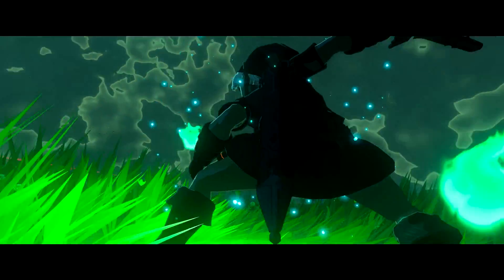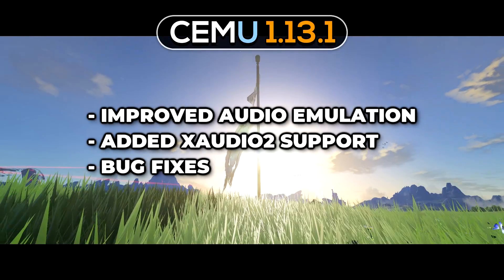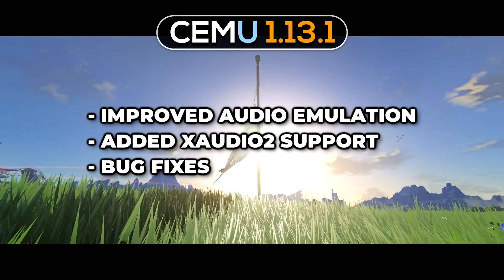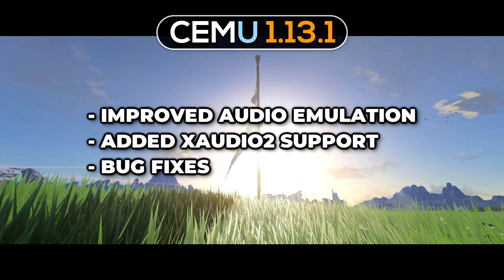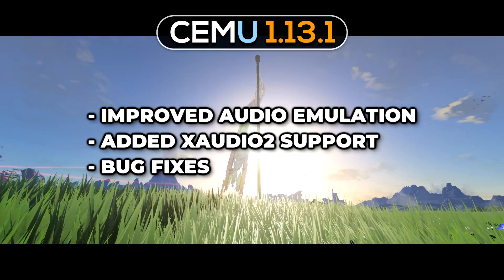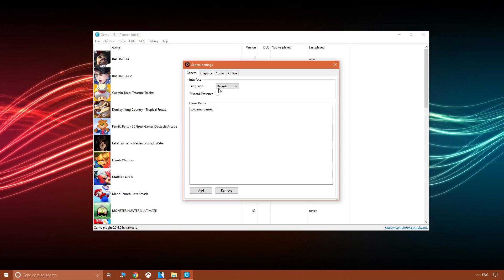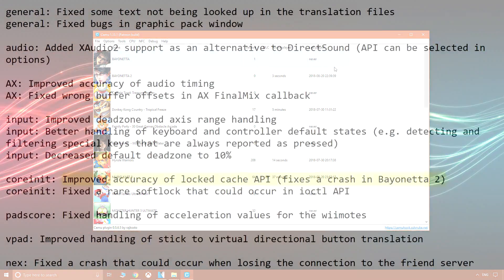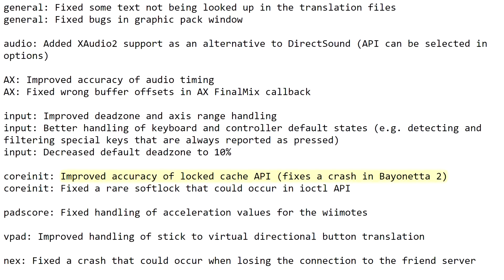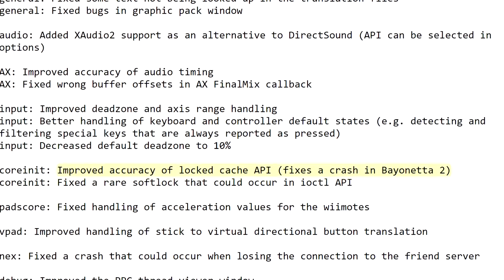So what does 1.13.1 bring to the table? It boasts improved audio emulation and the addition of XAudio2 API support, followed by standard bug fixes and miscellaneous improvements. You'll find the new API option selectable in Options > General Settings > Audio. XAudio2 is designed for games. The detailed change log notes improved accuracy of locked cache API fixes.